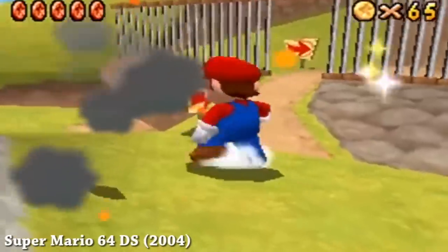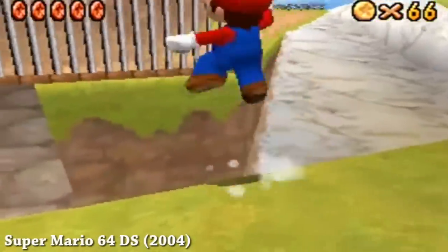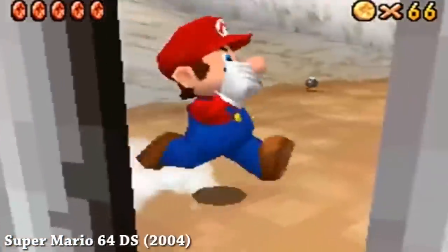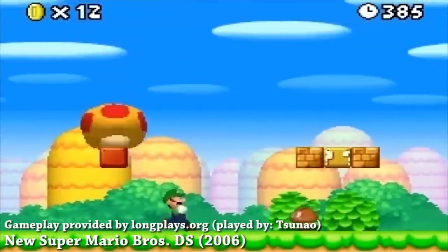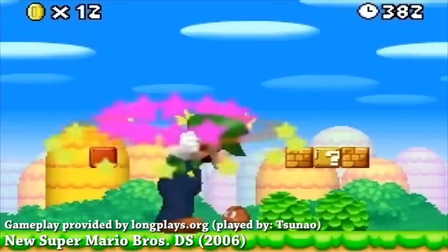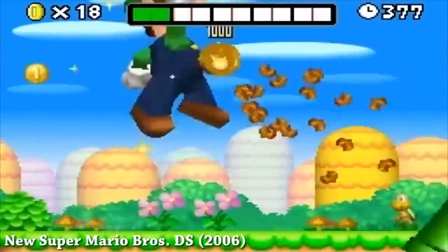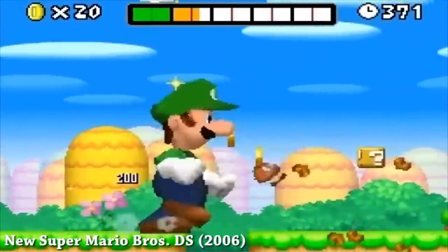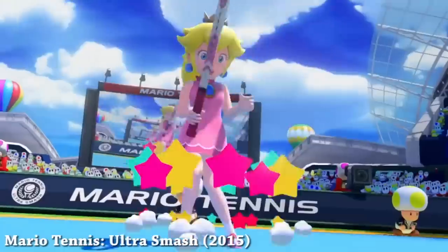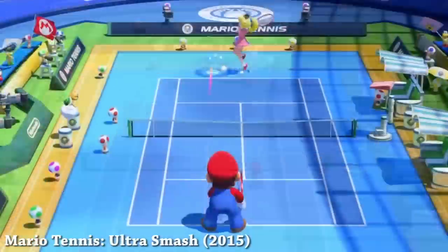It would be really cool to see the Mega Mushroom in the Super Mario Brothers movie — just to see Mario grow massive and start stomping on things throughout the Mushroom Kingdom. Maybe it could be played as an accidental thing, where Mario accidentally takes the Mega Mushroom and starts crushing Toad homes. Or maybe he uses it at the very end as a last resort to crush Bowser and just steps on him.